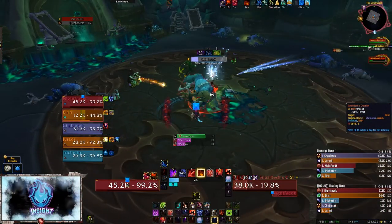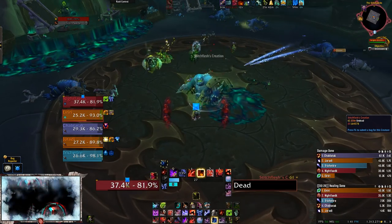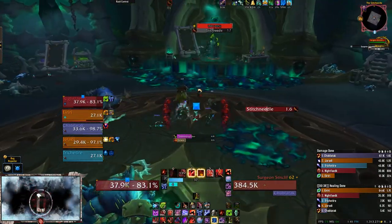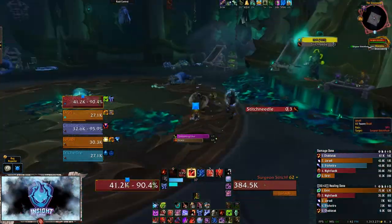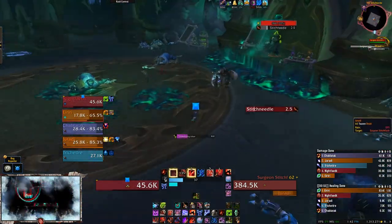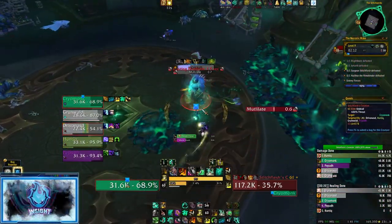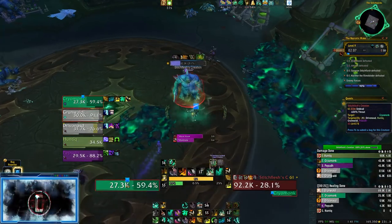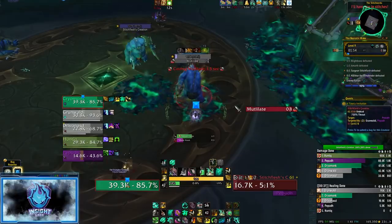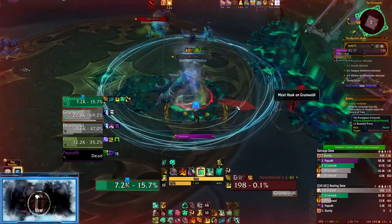If you kill the creation before you manage to grip the boss down, fret not — Stitch Flesh will cast Awaken Creation, causing a new Construct to spawn and join the fray. Keep in mind this ability can be cast even if your group has not dispatched of the first creation, meaning your party can become overwhelmed. What this means is to eliminate the creations as soon as one hook is used. Even if you miss, it's not worth waiting around for the second hook as the Festering Rot stacks will be high and a new creation will join soon. This will become more apparent as you progress into more difficult key levels.